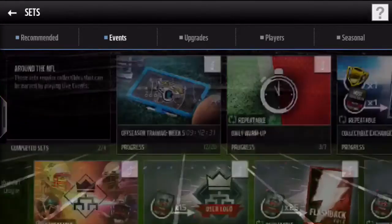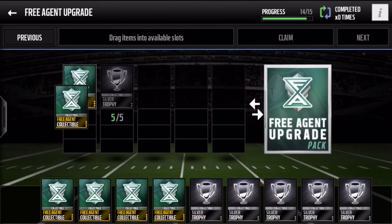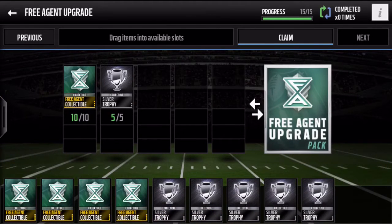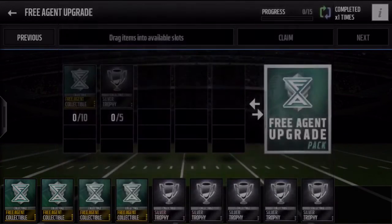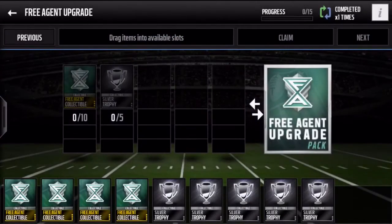Let's go ahead into sets and do that free agent upgrade. Here it is — we got a bunch of those collectibles. Six! That's not bad. Let's go ahead and claim this free agent upgrade pack. I'm gonna open it on camera because I want to see what you actually get out of this.